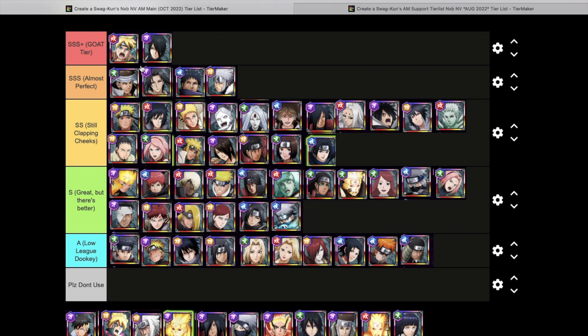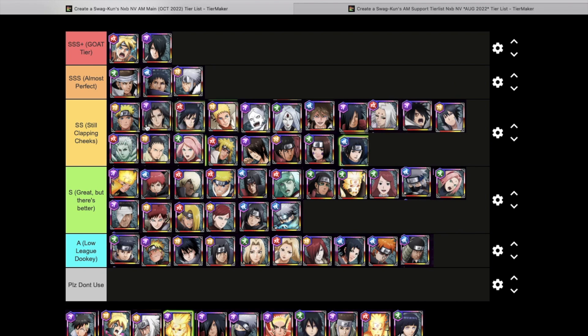We're also going to be dropping Edo Itachi down. He's an amazing defender but as a main he lacks damage. With a high-level X ultimate a lot of people can be good, but Edo Itachi by himself without a high-level X ultimate isn't going to do much damage against tanky units like the anniversary units.